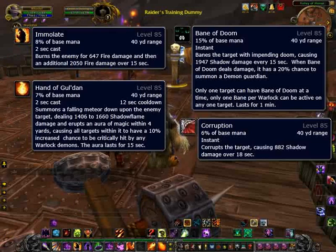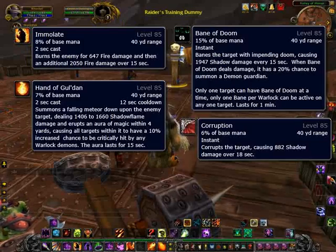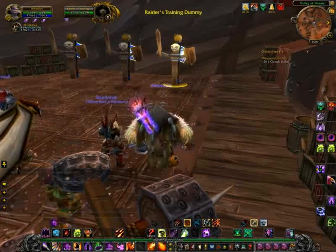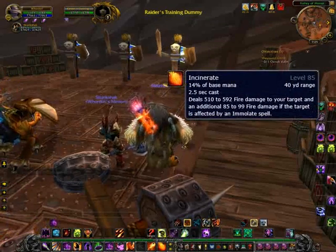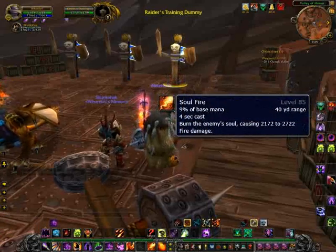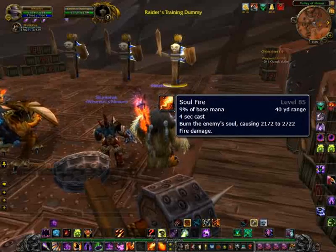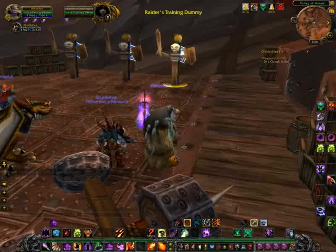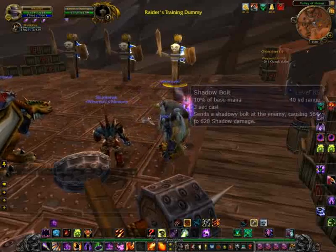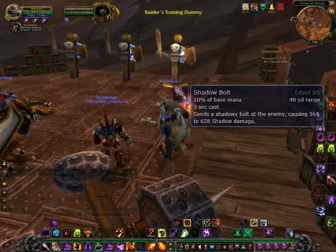One way you can increase the benefits of your Hand of Gul'dan spell is that it will cause your Immolate to be reset each time, so that's one less spell you'll have to cast. After your DoTs are taken care of, keep an eye on different things proccing. When Molten Core procs, you'll want to use your Incinerate. When your target is below 25% health, your Decimation will proc, and that's when you're going to want to hit your Soul Fire. Other than that, it's just keeping your DoTs on your target. If your DoTs are all there, if Molten Core hasn't proc'd, and they're still above 25%, then your basic stand-by spell is going to be your Shadow Bolt.